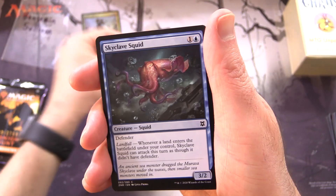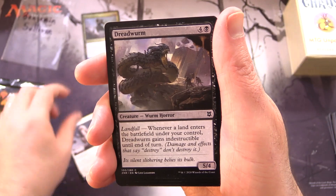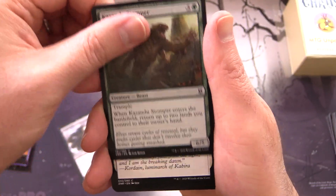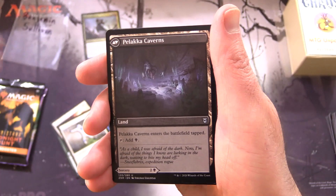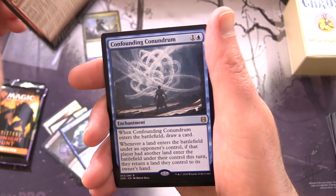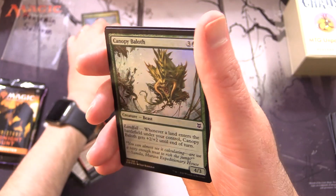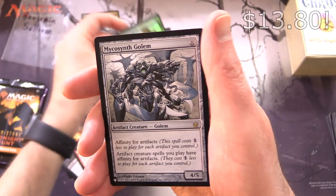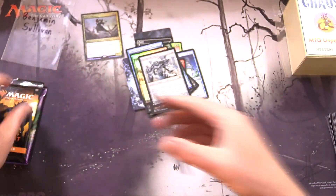So we're on Zendikar Rising. Skyclave Squid, McKindy Ox, Dreadworm, Kazandu Stomper, Smite the Monstrous, Journey to Oblivion, Palaka Predation. On the other side: Palaka Caverns, Risen Riptide, Cleansing Wildfire. Confounding Conundrum is the rare, along with a Foil Canopy Baloth. And Mycosynth Golem — nice. We're doing well with the list pools today, that is not always the case.